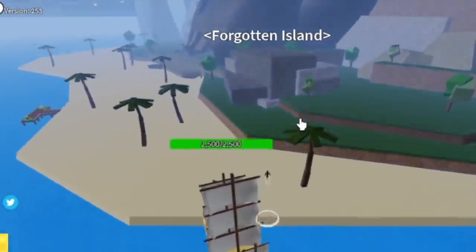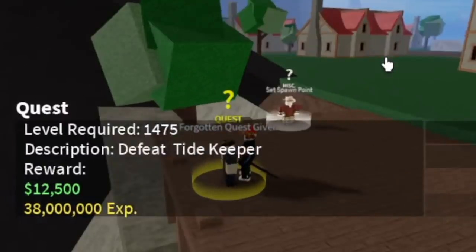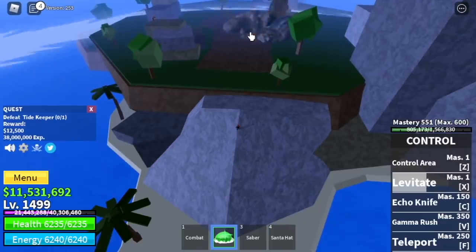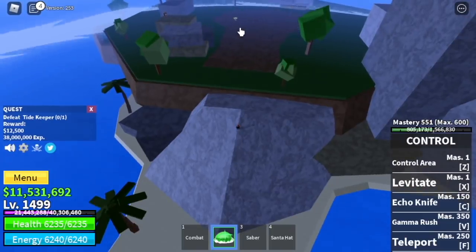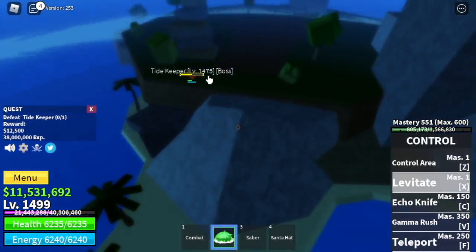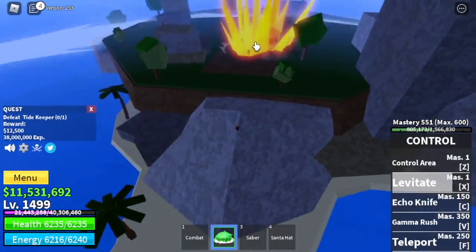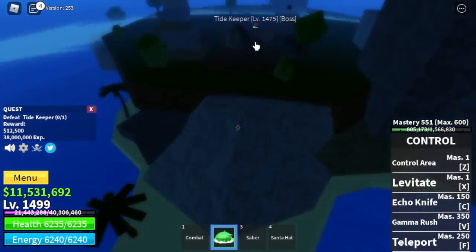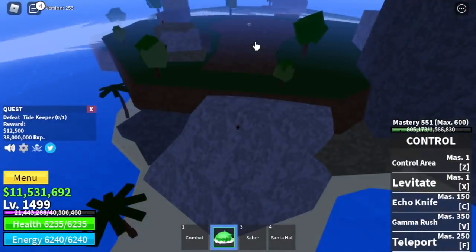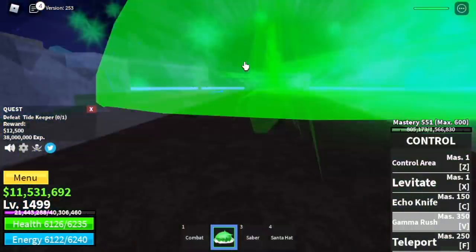At 1475, you can now go to the final grinding island: the Forgotten Island. Here we're going to start and end with the Tide Keeper, the mini boss of this island. He's easy to defeat — just stay in this area and use your levitate. Before he even reaches you, you'll keep attacking him because levitate has a very short cooldown. He won't summon his Sea Beast if you stay this far. Once his HP is low, use your Gamma Rush and Echo Knife to finish the job.